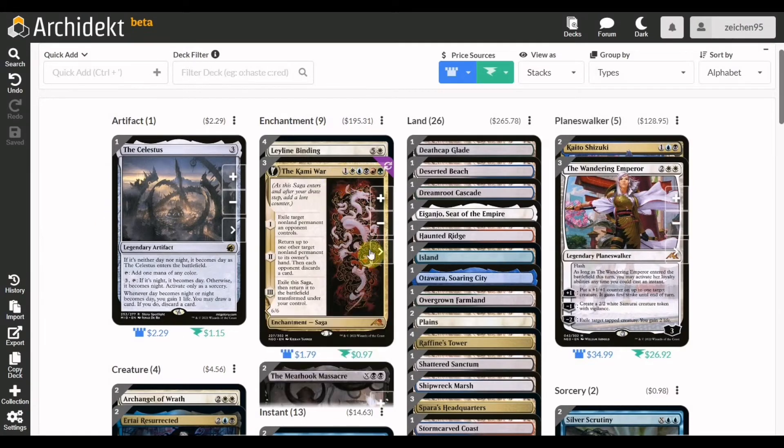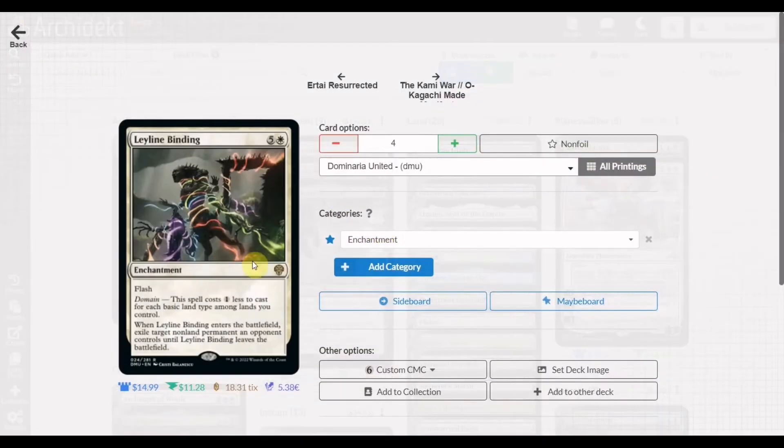Along with three copies of The Celestus we also have four copies of Leyline Binding, the new card from Dominaria United. It currently has a rising price, and the domain effect — which makes it cost one less for each basic land type you control — is very relevant here since we're playing five colors and utilizing each basic land type. At best this becomes a one-mana flash removal that exiles a target non-permanent an opponent controls until it leaves the battlefield, making it a very efficient spot removal in this build.